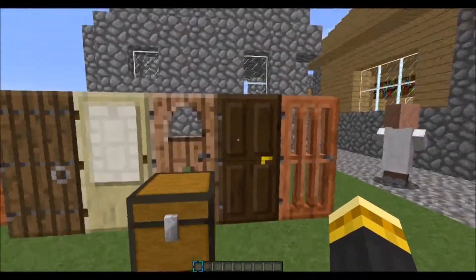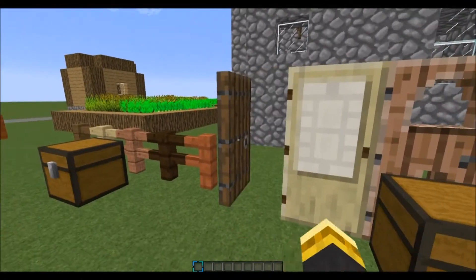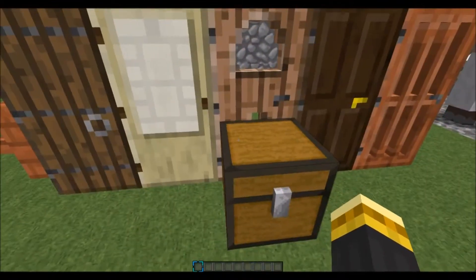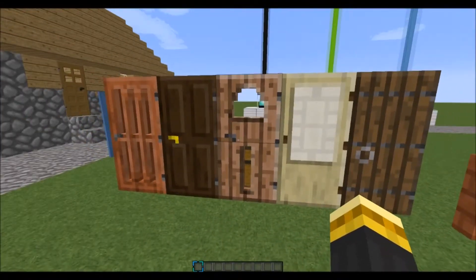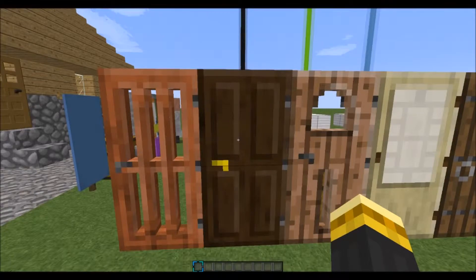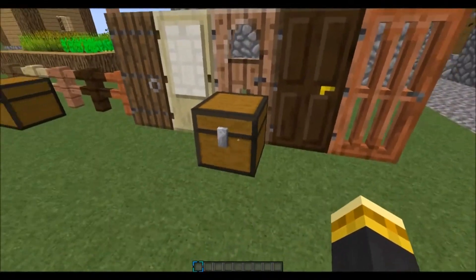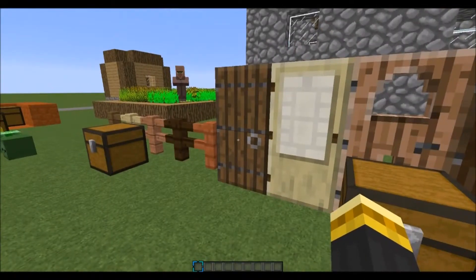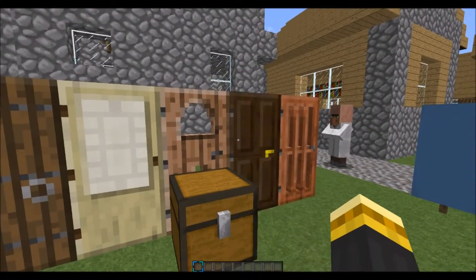Next, we have different doors — there are new doors now. There's the spruce door, which is my favorite; it kind of looks like a castle door. The birch door, the jungle door, the dark oak door which is kind of a modern house deal, and the acacia door which is like a jail cell. To craft these, it's just the normal door crafting recipe — just switch out the planks. They're awesome!